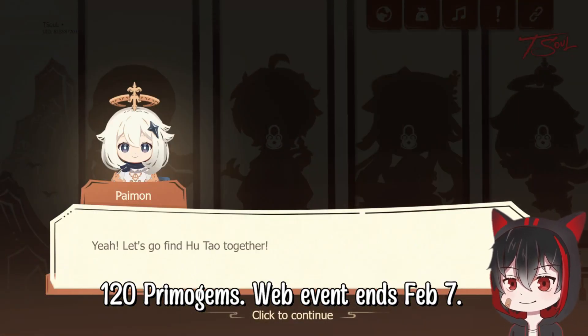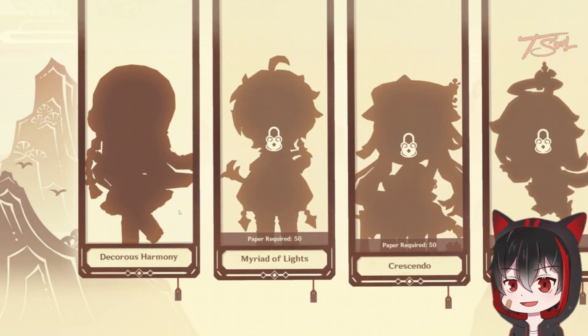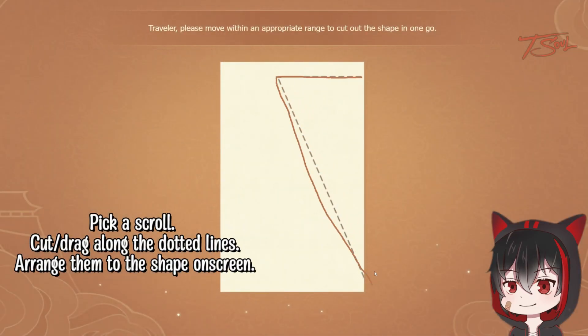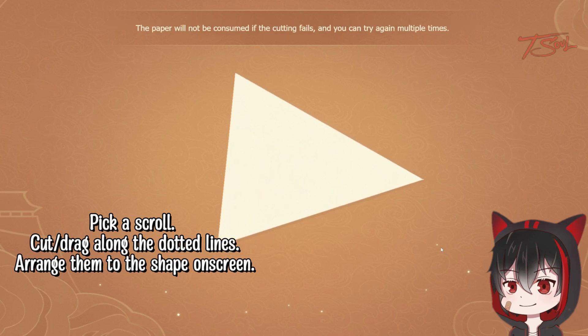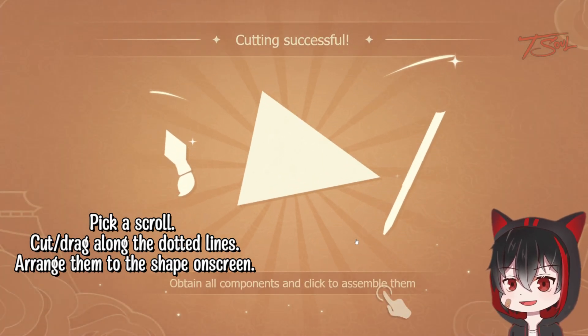All you need to do is cut some paper along the dotted lines, and you need to do this four times for the four different scrolls. After cutting the paper, go ahead and drag that onto the board to make the image.